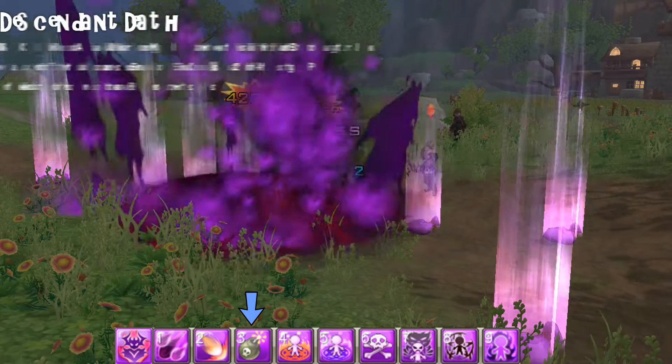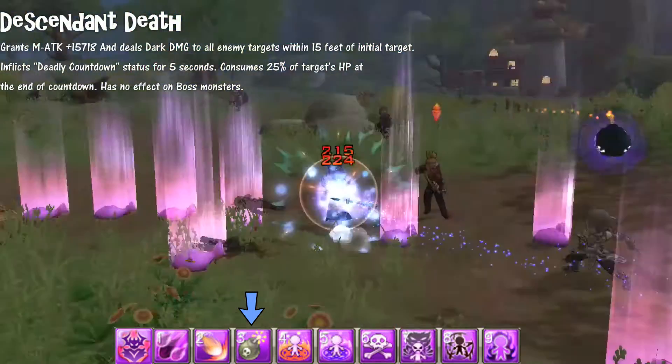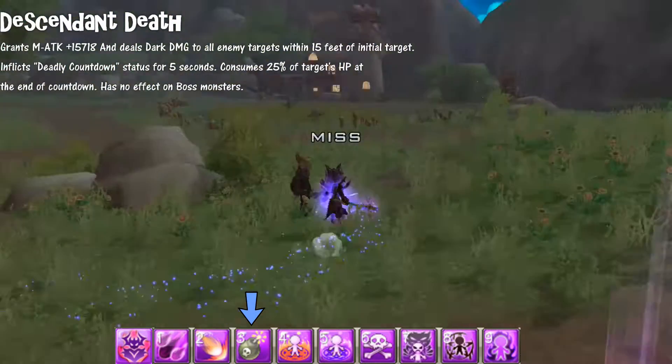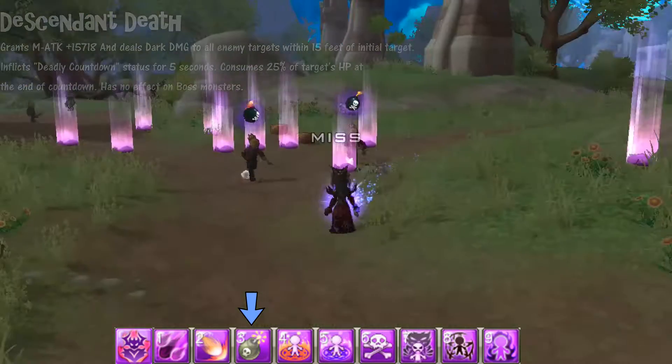Ascendant Death grants dark damage to multiple targets within 15 feet, and after five seconds the target loses 25% of their HP. It doesn't work against boss monsters and the cooldown on it is pretty long.